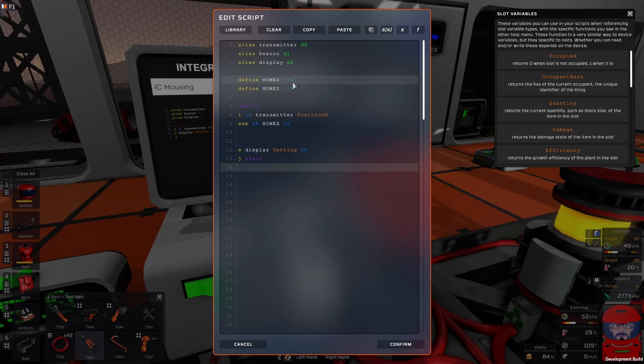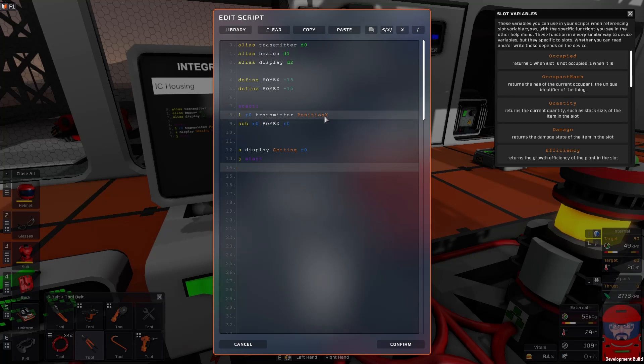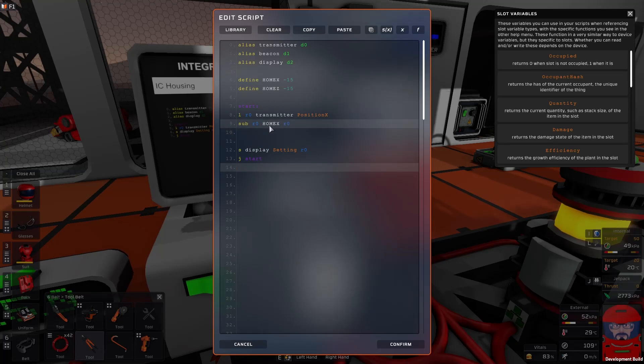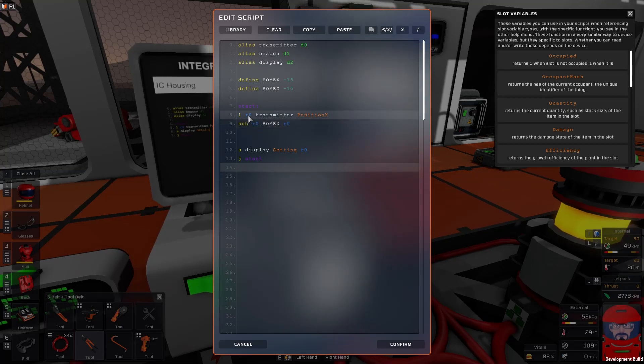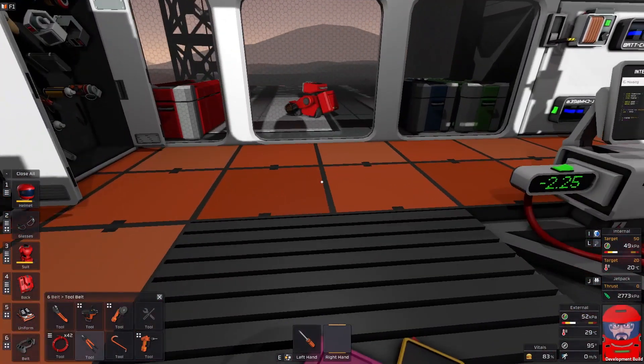We've put in our home X and home Z coordinates — they're both minus 15 that we got off the GPS. I've defined them as constants, so the computer knows they're not going to change, and I've written the names as uppercase letters so I know not to try and use them as variables. We've still got our line of code to load the X position. Now if we subtract our current position from the home position, it should give us our distance from it. We'll save that back into R0 and then save it back to the display.